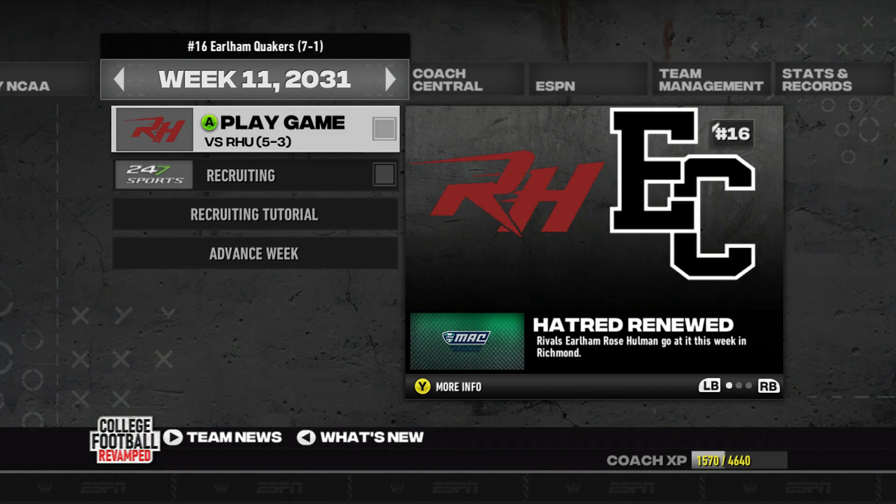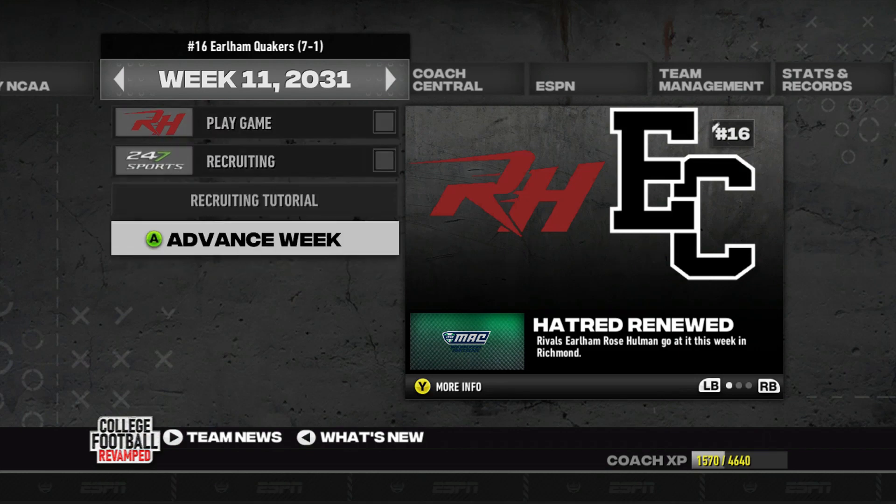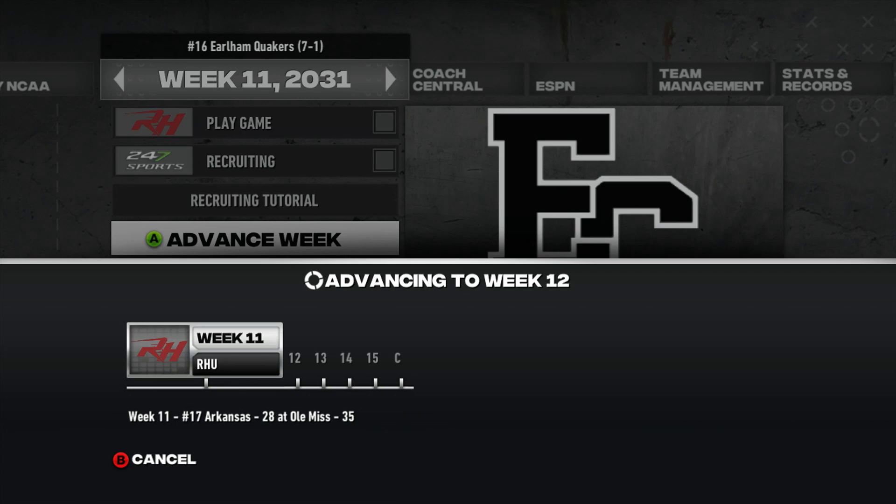Because the game froze, it did not save. You saw what we did to Rose Holman — we beat them convincingly — but we're going to simulate this game since I'm not replaying it. Thankfully we still get the win, 48 to 27, improving our record to eight and one. Since we beat Rose Holman by so much in the actual gameplay, we're going to make this a double header and also play our other rival, Franklin, to try to go 2-0 this episode.